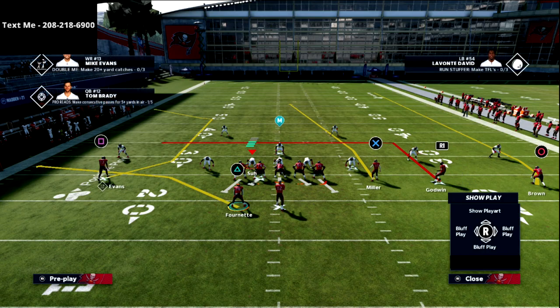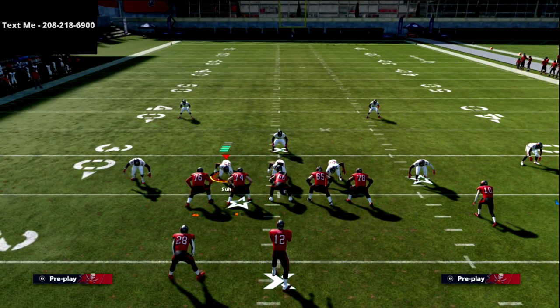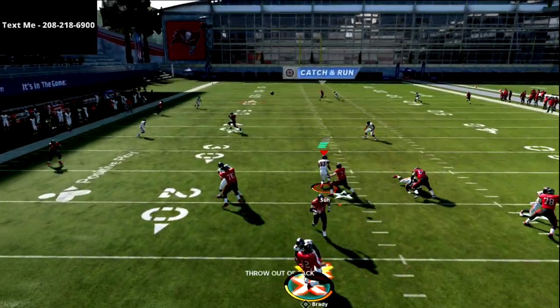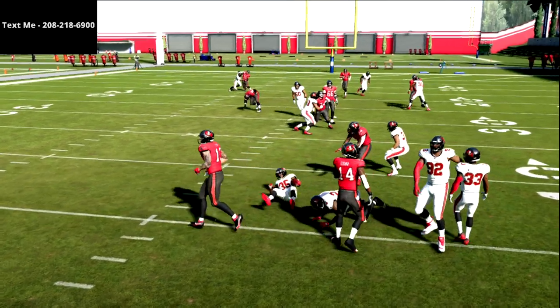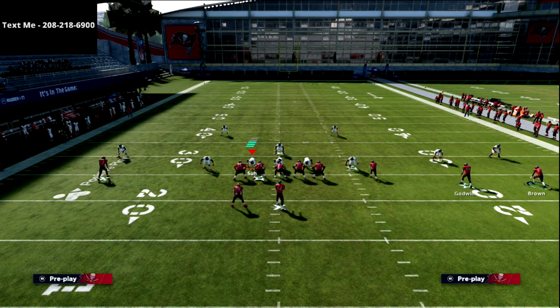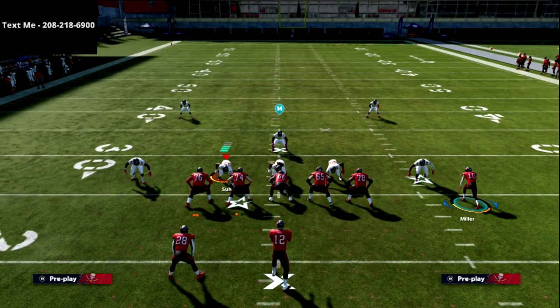You can also motion a receiver to the right — you'll see that Scotty Miller moves a little bit, which helps the concept even more. It's not ideal if you get heavy pressure, but even then Brady was able to get the same separation. That's what makes this so good — Scotty Miller's location in this formation is something I've always really liked.